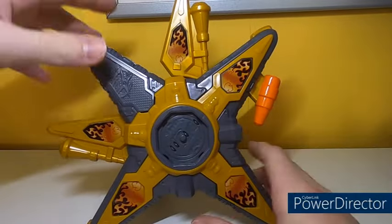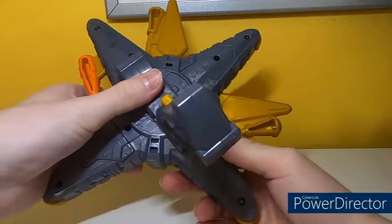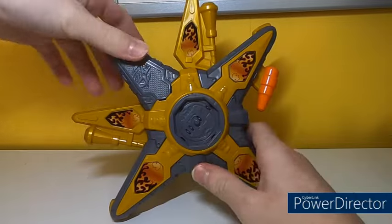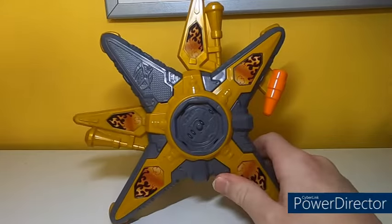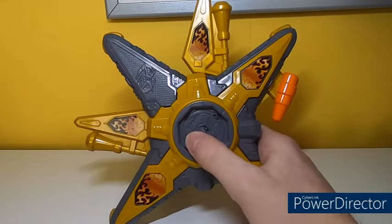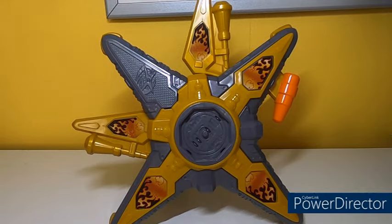We'll now have a look at the sounds this makes. There is a try-me function just like the original Ninja Battle Morpher. In that mode the trigger does nothing. Setting a power star — or just pushing down the little pins on their own — will produce a sound.